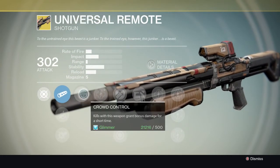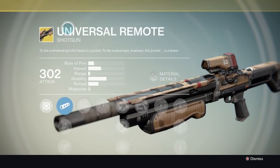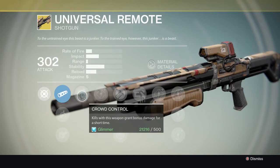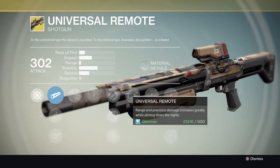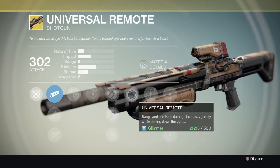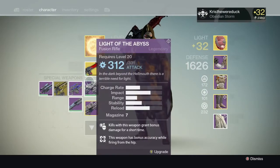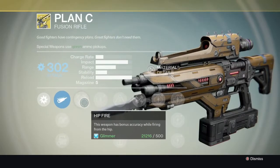He also has Universal Remote, which is a primary shotgun - the only one in the game. Its unique perks are Crowd Control, where kills grant bonus damage for a short time, and Universal Remote, where range and precision damage increases greatly while aiming down sights.